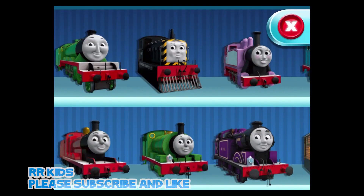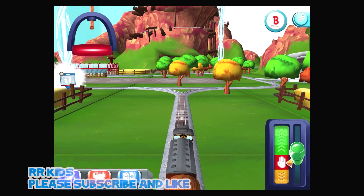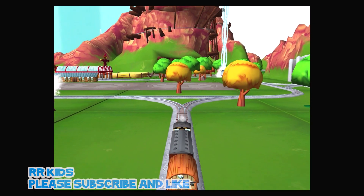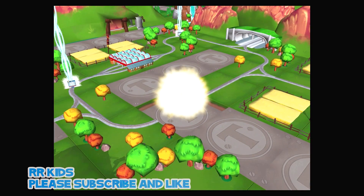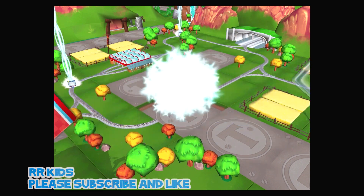Choose Henry. Choose a direction — left leads to the Crazy Coaster Mountain, right leads to the next stop: Crazy Coaster Mountain. Great! Just slice across it or tap it to open.